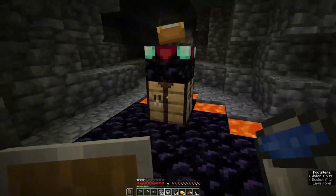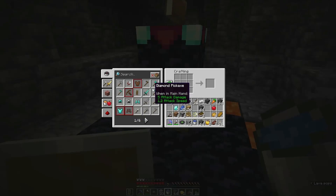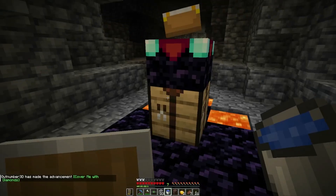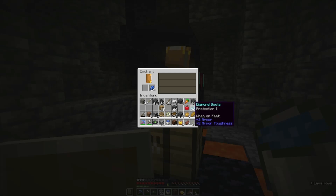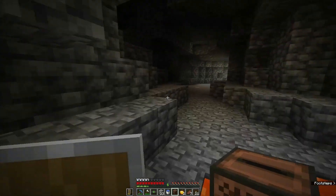We could make some armor instead of the jukebox, but I want the jukebox. We'll make boots and a jukebox — seems like a fair compromise. And we can enchant the boots — let's do protection. Let's listen to some cat music!